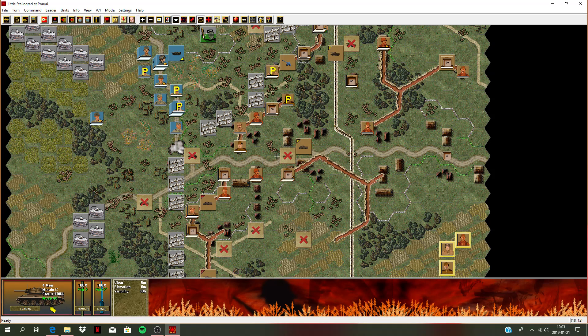Hello and welcome back. My name is TheMac and welcome to the channel. We are playing Squad Battles Red Victory Part 2 here at the Little Stalingrad at Ponyuri. This is the Battle of Kursk fighting here, 1943.